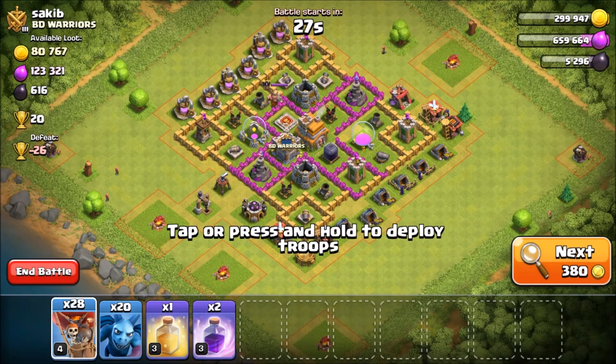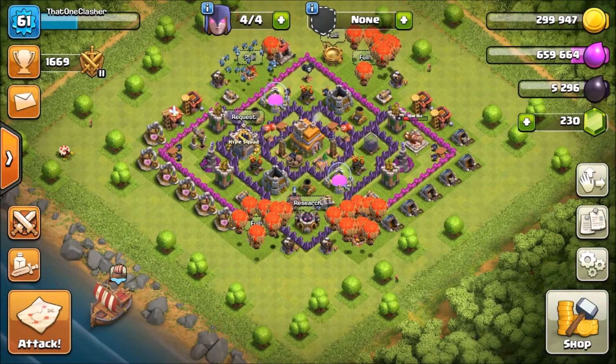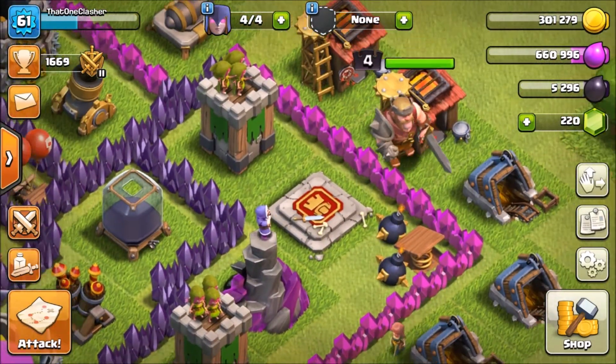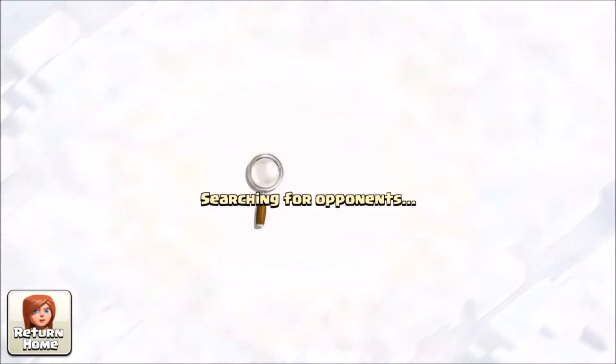Oh shoot, I forgot I still need to wait for my King to heal. Let me quickly end this battle — I completely forgot about my King. Alright, our King is now all the way back to maximum health. I totally didn't spend Gems because I was lazy. Let's get into another battle and see if we can find another rushed Town Hall 7 with some good loot.